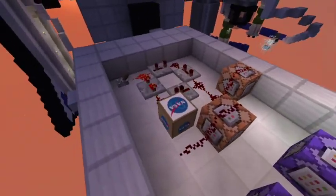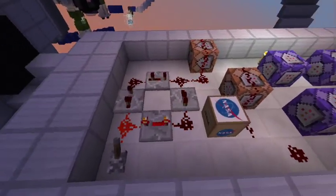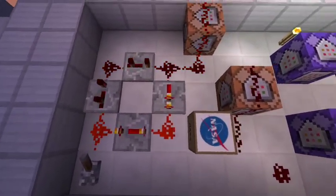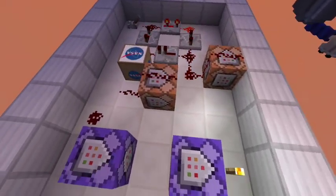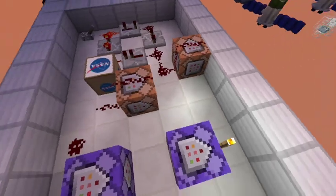This is the command blocks area. I mentioned we were going to do the zero gravity - how I created the effects. Here we are: we have our redstone repeating system with command blocks. This is the levitation for the player as well as the villagers. This is the original one which broke down.